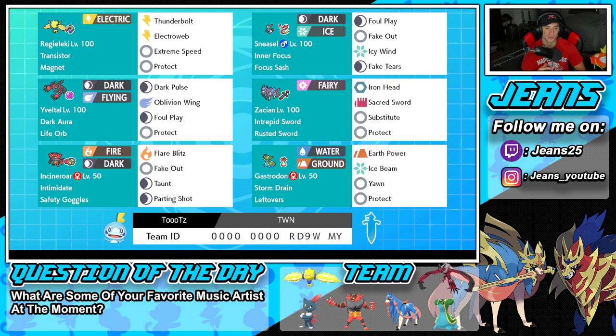Second Pokemon on the squad is going to be Sneasel. Sneasel pairs up with Yveltal and makes it super fun. It's got Inner Focus as its ability so it can't be intimidated, or more importantly, it cannot be faked out. It's also rocking the Focus Sash so it can't be taken out in one turn. It's got Foul Play for big damage on physical attackers, Fake Out for flinches, Icy Wind for Speed Control. The most important move is Fake Tears — Sneasel pretty much outspeeds all Pokemon. It's not a Prankster Pokemon, so it can actually use Fake Tears on Dark types. It drops Special Defense by minus two, and then pairing it with Yveltal — Yveltal can just go into Max Darkness, Max Airstream, and one-hit KO pretty much any Pokemon with that combo.